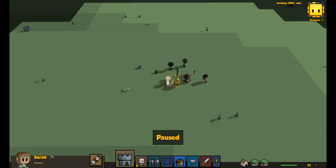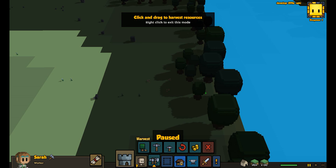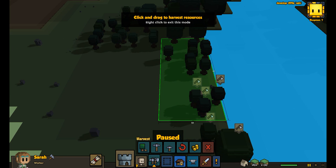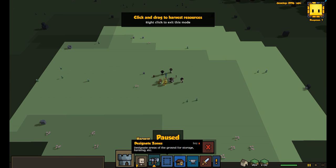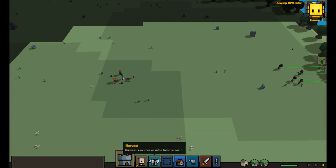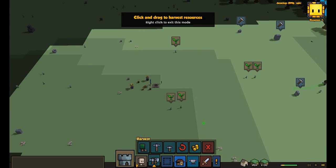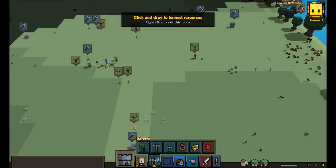While this is paused, we're going to come over here and tell them to start chopping down trees along right here, so that way we can get our farms going. You don't have to have water with your farms but it does help. Once we get some wood, we're also going to want to start getting a little bit of stone — have them harvest that, get some silkweed, get all this stuff because we're going to want all of it eventually.